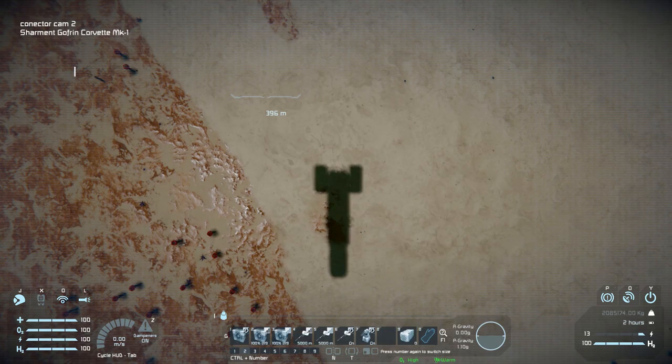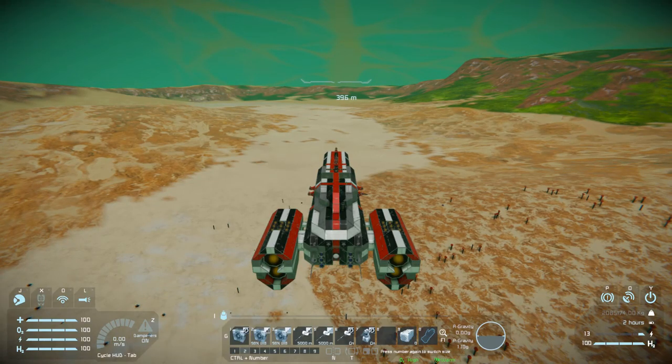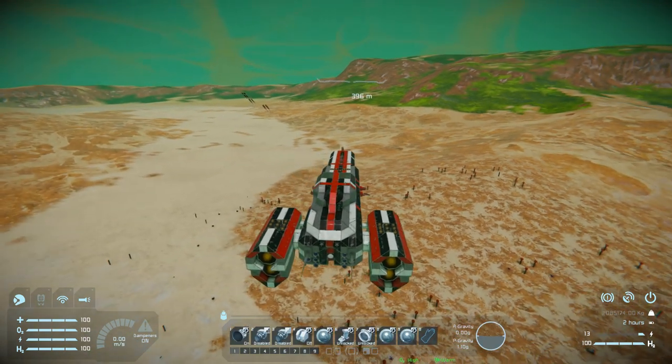On tab two we've got jump drive controls: number one is to jump, number two changes the range, then we have antenna distance, antenna on/off, turrets on/off, and number nine is the rocket launcher. Tab three has nothing on it.